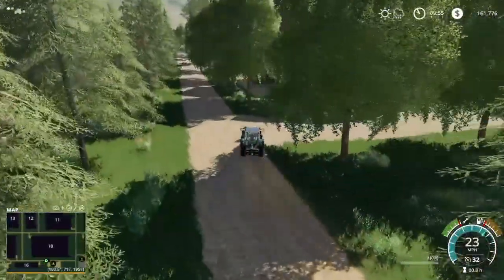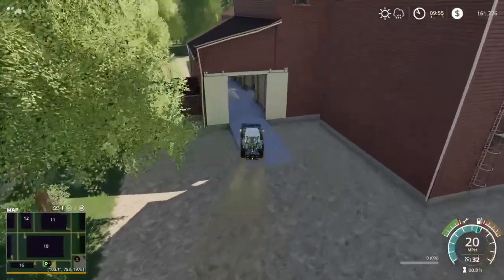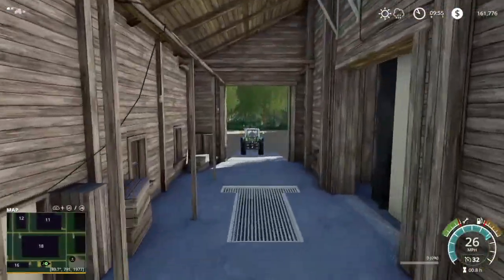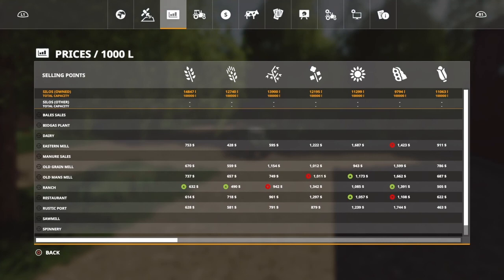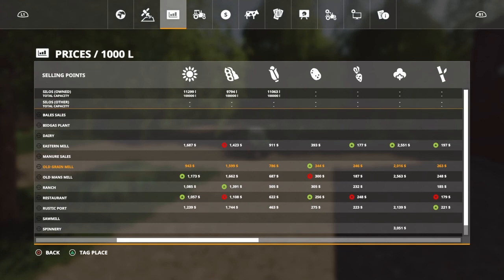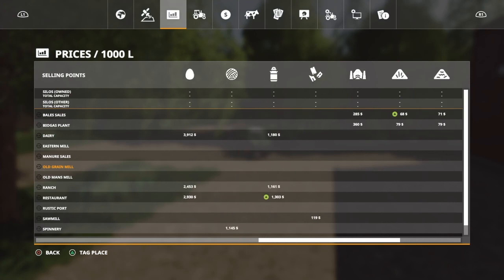Another sell point here on the right hand side — we're gonna come through here, right up into here, out the other side. Let's take a look and see how much it is — Old Grain Mill. So Old Grain Mill takes all your standard crops, potatoes, sugar beets, cotton, sugar cane — no eggs or milk — and that's it.